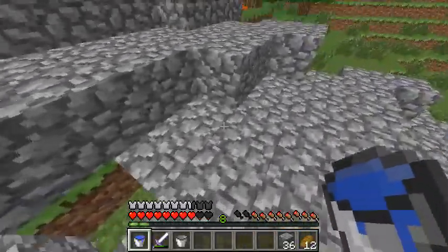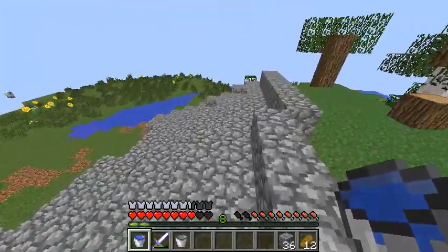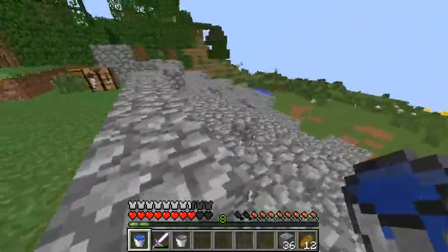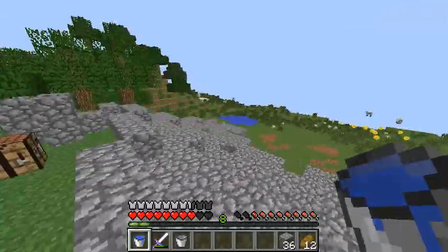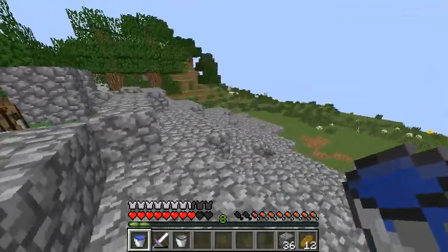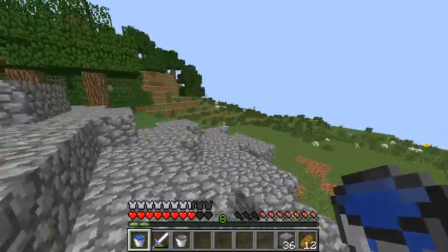We got all the lava and that's what it looks like. We're just going to do this for a while — I'll cut to every time I cover the lava and show you the result. Once this whole landscape is covered, we're going to start doing the pillars.